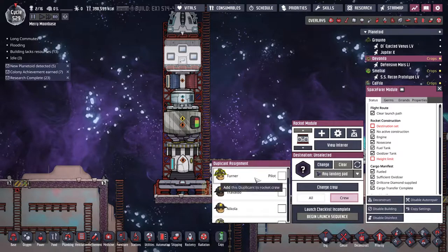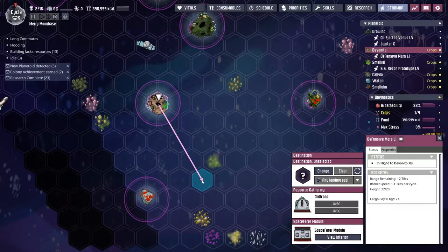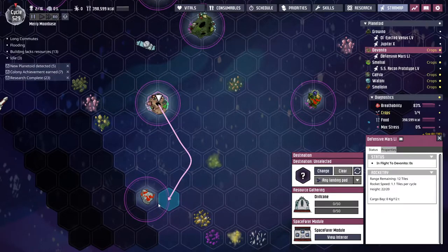Crew — Turner should be over here. And 1, 2, 3, 4, 5, 6, 7, 8, 9. Perfect. I can go here.